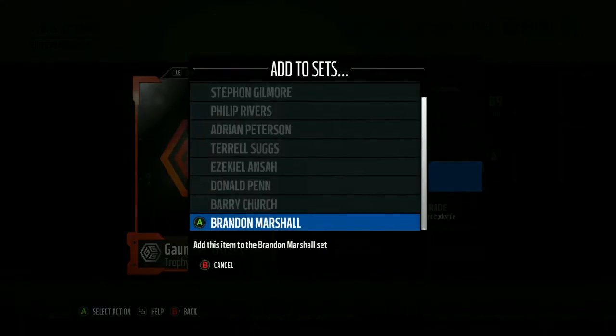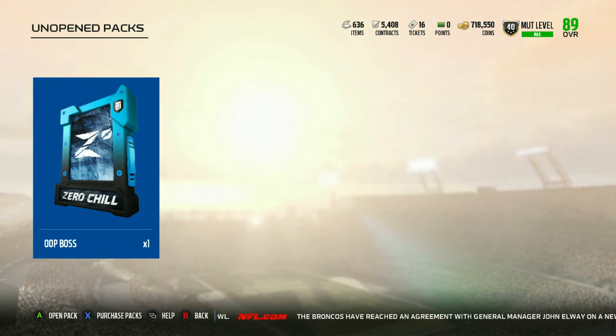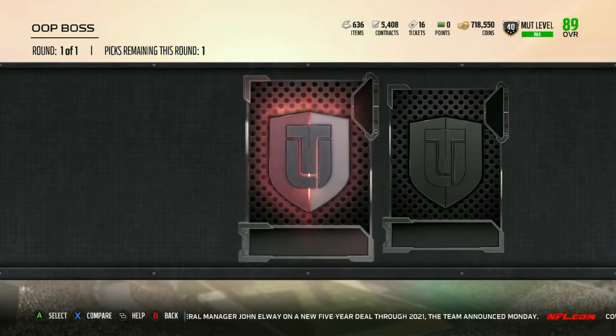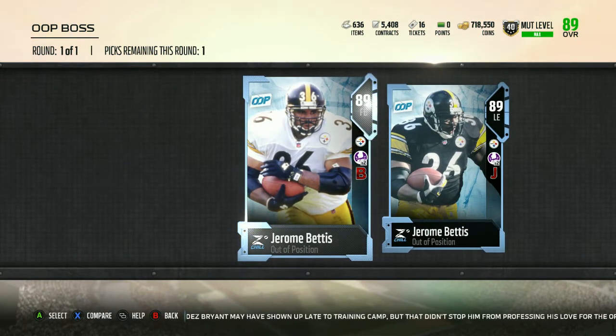We'll add this trophy to the Brandon Marshall set. Last but not least, we have the out of position boss. I'm not sure how much any of the guys go for, but hopefully we can pull a more expensive one. Okay, we got Jerome Bettis — I think he's one of the cheaper ones, which definitely sucks. Let's see how much they're going for.